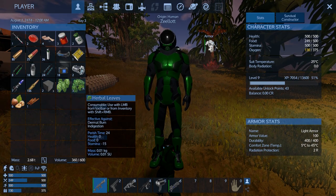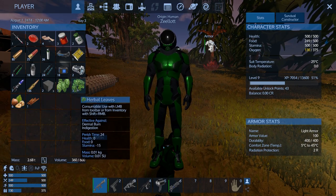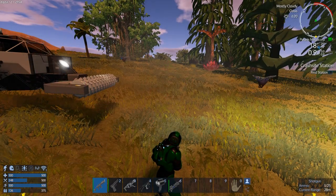Some herbal leaves — they'll last a little bit. We need more spice. Some fruits and vegetables — that's what we need.